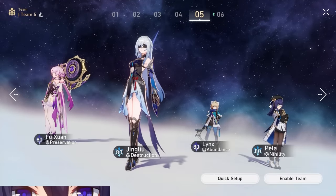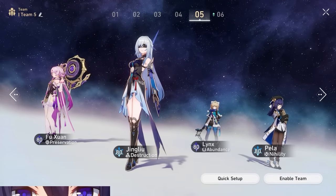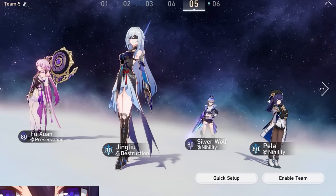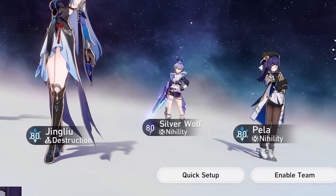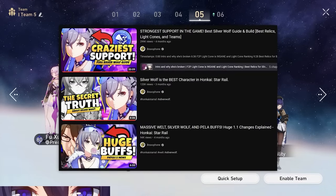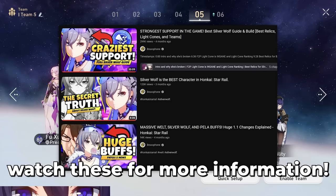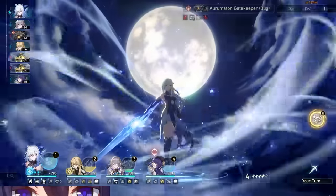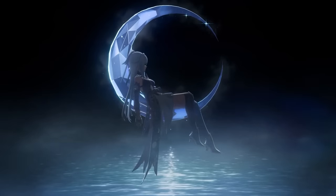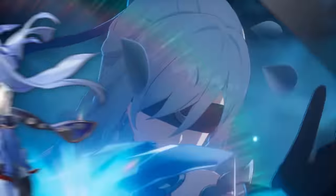The last team option is a 2-2 setup with Lynx, Fushuan, and then Jing Liu and Pela. Because Fushuan can solo sustain, using Silver Wolf here is super awesome — you can implant either ice or quantum weakness and have so much defense shred. Jing Liu is an absolute monster who buffs herself and does a ton of damage, and altogether these characters work super well together. Next up, I'll talk about Eidolons so you know why you should swipe on her — the answer is because she's really good, but for more logical reasoning on Eidolon versus light cone, keep watching.